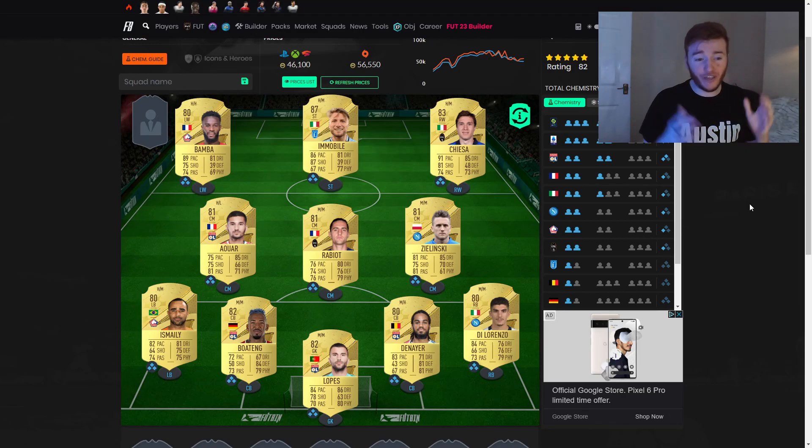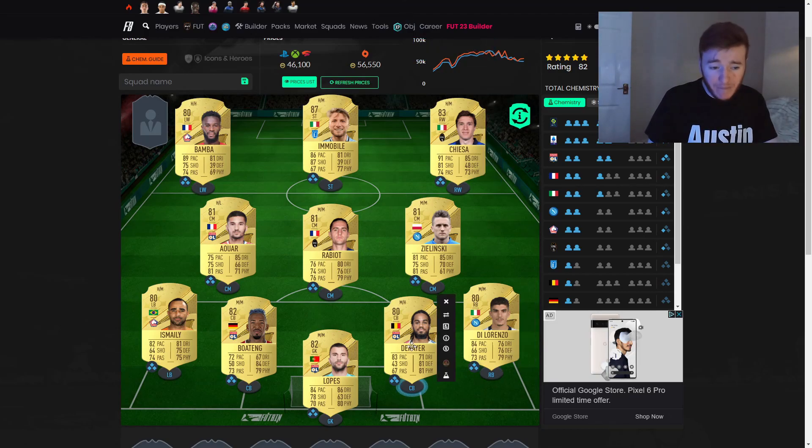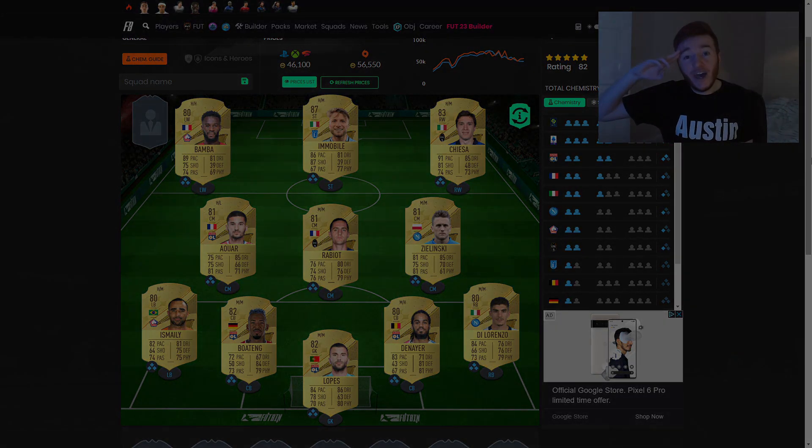That's going to do it for this first FIFA 23 squad builder — thank you so much for watching! Do you like the squad? Do you think I need to make some changes? Do you think full chem is going to matter? Let me know all your thoughts down below. I think you've got a pretty solid starter squad here — decent across the board. Immobile is 87-rated but not that great; Denier might very easily be the best player in the team. I'd say you're probably paying around 25k for this team early days, which I don't think is too bad at all. Thanks for watching, and I'll see you in the next one!